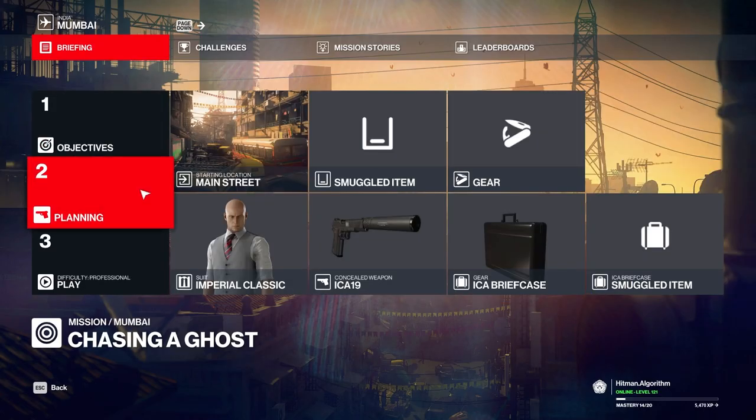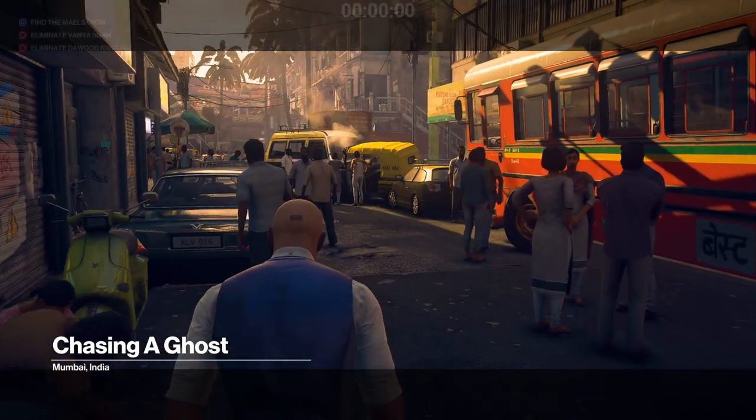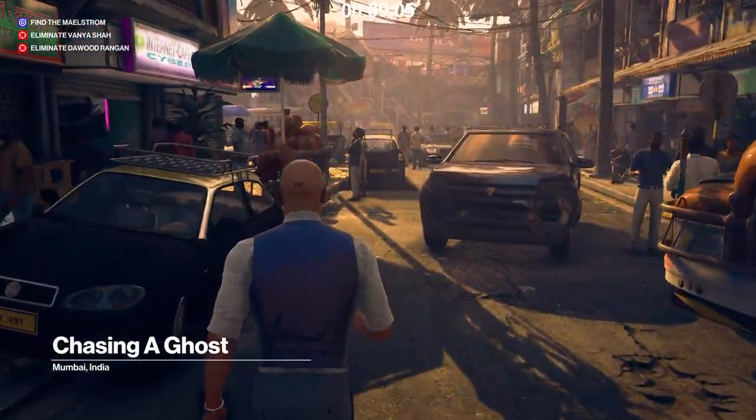Hello Hitman fans. I took a briefcase with me, but no sniper rifle. That's because I'll find the sniper rifle on the map. I'm talking about the Kashmirian's Drusina 34. Any questions? No? In that case, let's go! I'm going to use the Kashmirian's sniper rifle — we go inside the chawl to get it.